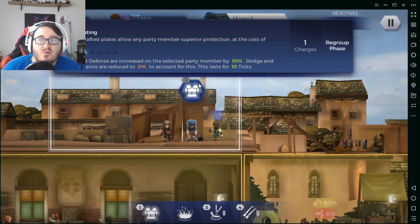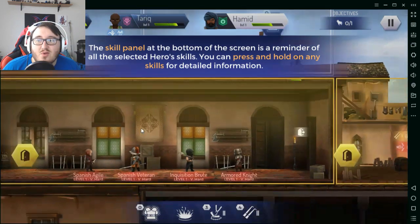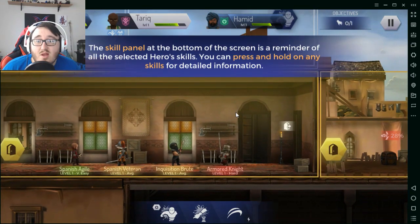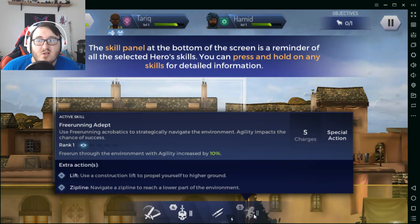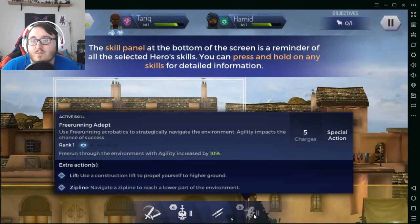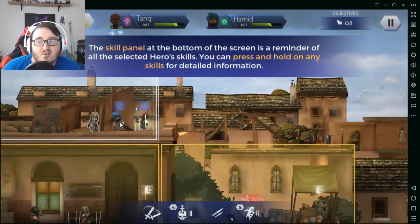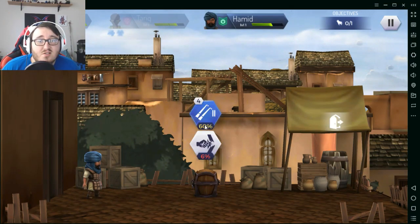Hamid's 'Expertly Crafted Plates' gives any party member superior protection at the cost of mobility: health and defense are increased by 10 on the selected party member, but dodge and critical chances are reduced to zero percent. It lasts for 10 ticks. I could use this on Tariq and send him through this room. Aguilar's outside skill is 'Free Running' — run through the environment with agility increased by 10. There's also 'Extra Actions,' a construction lift, and a zipline. Oh, there's the chest — I thought it was a floor trap.